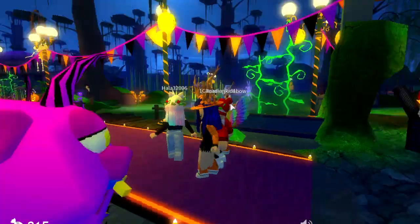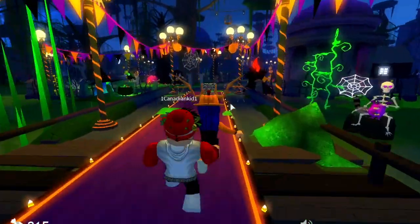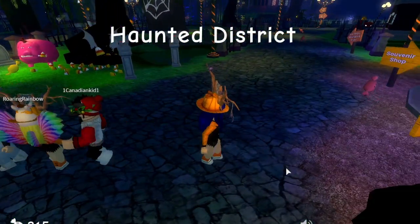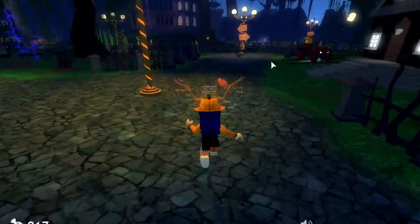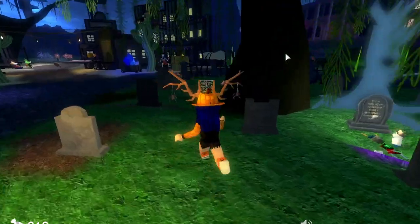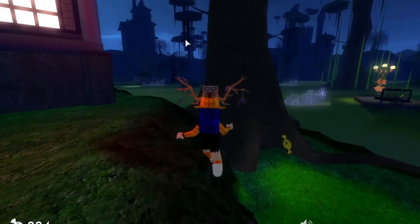Alright, so our trail is going to start on the purple carpet. We're going to go on the purple carpet and head into the district. You're going to continue this way, and then you'll see this giant haunted house. The haunted house is where you're going, so go around it.